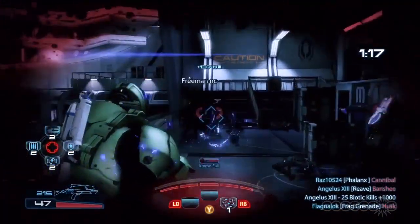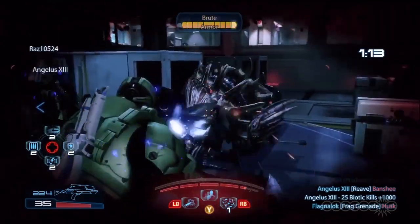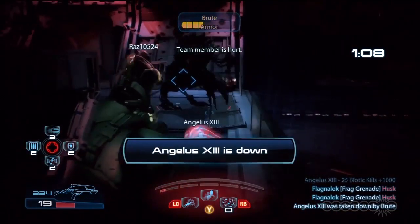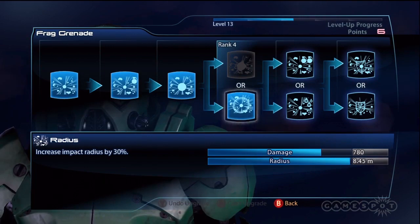Frag Grenades deal a large amount of damage and have a fairly large blast radius, making them capable of destroying several targets. Unlike other grenade types, frags will also detonate upon a direct hit. Go for the improvements that bolster raw damage, grenade capacity, and damage to armor.